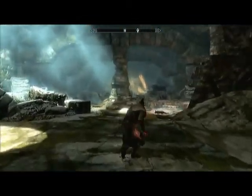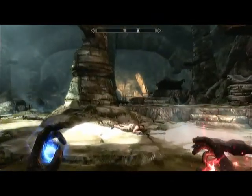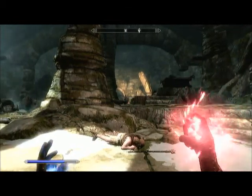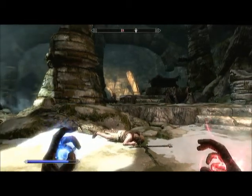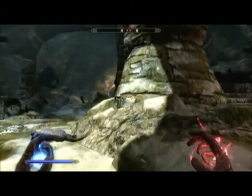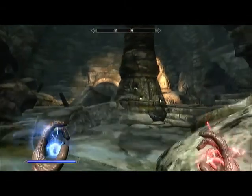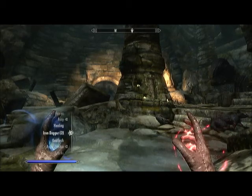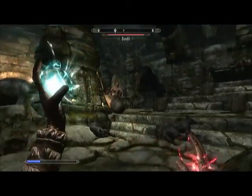Right, so yes, we are now in Bleakfalls Barrow with the Golden Claw. We also learned the Illusion spell Fury, as well as Oak Flesh, which I want to see how that works if I need to use it later. I've still got the Resurrect Zombie spell — I don't want the Raise Zombie spell.